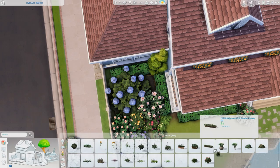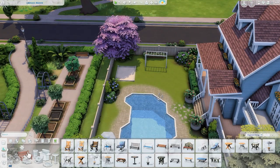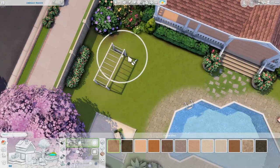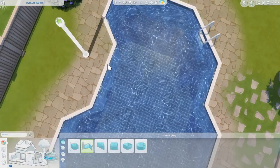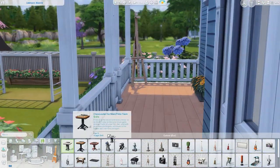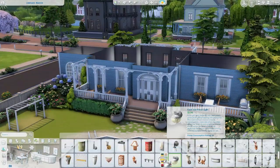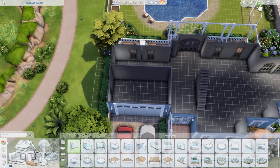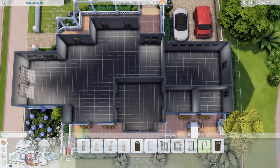Throughout the backyard I placed different decorations — live edit planter boxes your sims can garden in, monkey bars, and a sandbox. I created the sandbox using a fence and terrain paint, then put a dollhouse in there so sims have something to do. On the back porch I included outdoor dining with a barbecue, a chess table, and an art easel so sims can paint, play chess, and build up their skills.